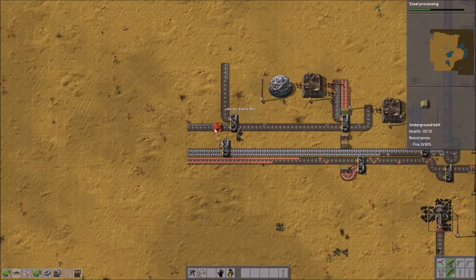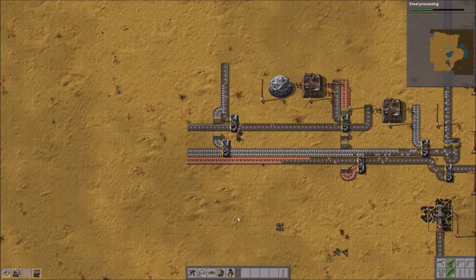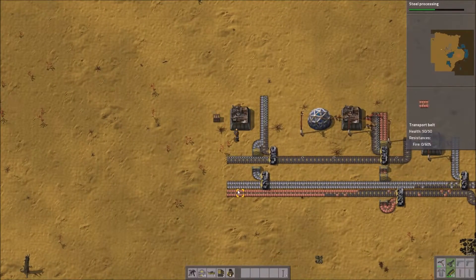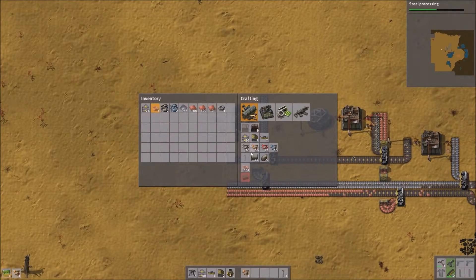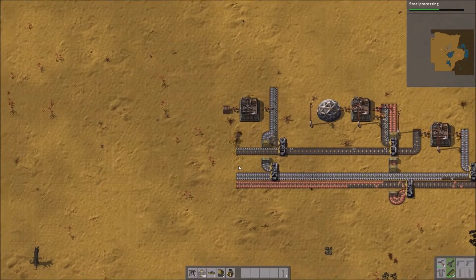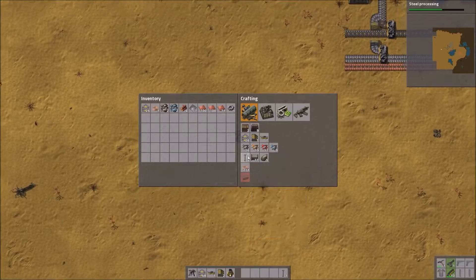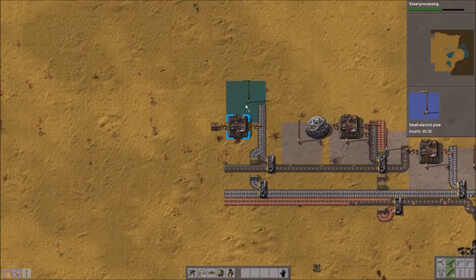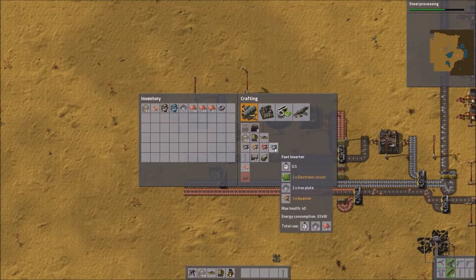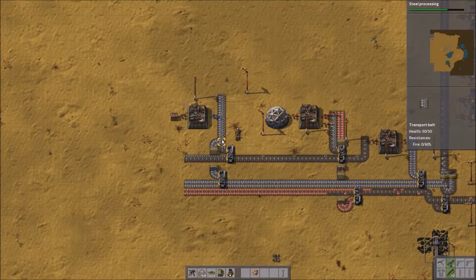Next thing to do is automating the production of belts because they just take far too long to make in my inventory, and if I've got a supply they're useful later for green science as well. Belts use gears and iron plates, so rather than setting these up on two separate lines I'm just going to combine them onto one line with gears on one side and iron plates on the other. I'll be storing them in a chest for now for personal use. I'll drop down these inserters, set up the assembler to make conveyor belts, and swap in a blue inserter which is much faster.